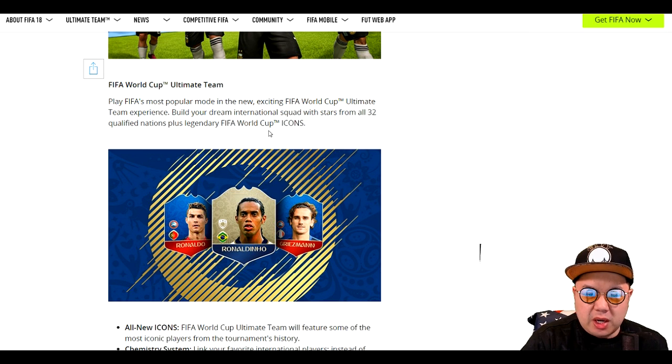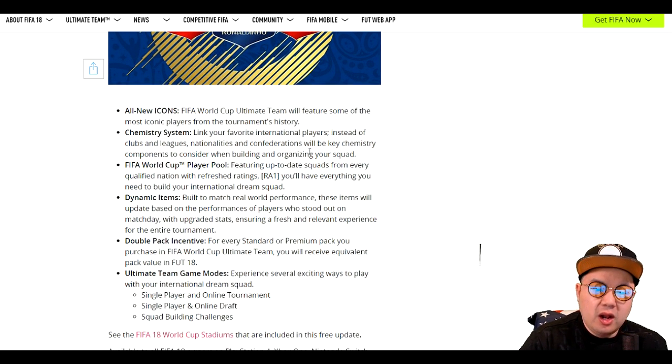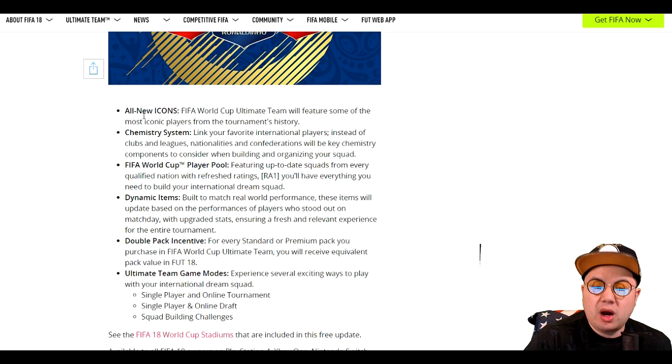This is probably the biggest draw to most people — FIFA World Cup Ultimate Team. Play FIFA's most popular mode in the new, exciting FIFA World Cup Ultimate Team experience. Build your dream international squads with stars from all 32 qualified nations, plus legendary FIFA World Cup icons. As you can see, Ronaldinho is right there alongside Ronaldo and Griezmann. I guess Griezmann is like a secondary cover athlete. This is the one that's going to get people excited who love Ultimate Team — all new icons.